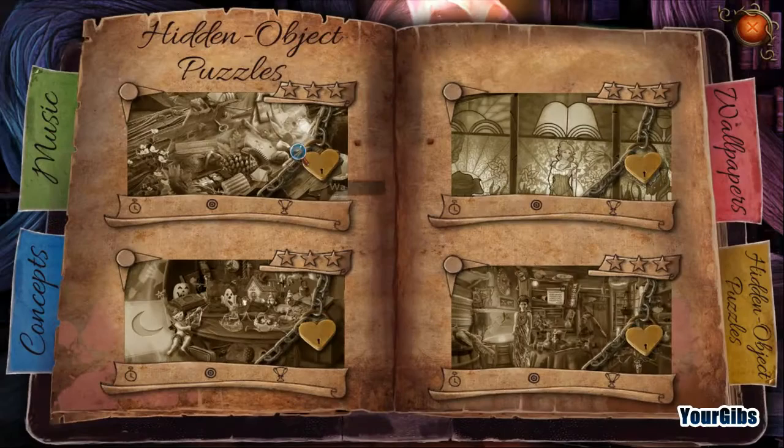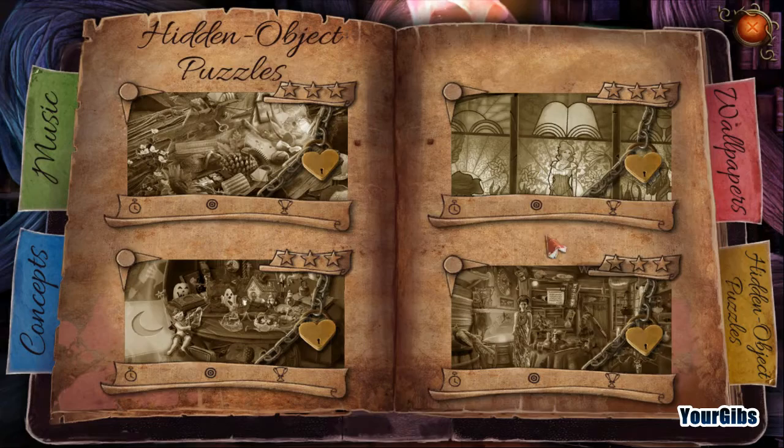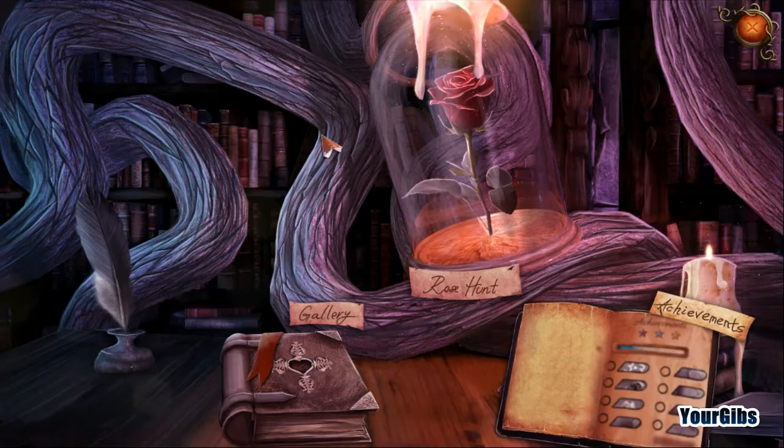Now for the extras here, because this is the collector's edition, it looks like we have some sort of gallery. You've got music, concepts, wallpapers - ooh, I like that one actually, save that one to my documents. And then the standard HOPs that you unlock as you go. Now there's something to do with this rose, which I think those were hidden, so we're going to have to collect those. And then some lovely achievements here. I'm assuming there's going to be something else that unlocks over here, because there's a lot of real estate over here.